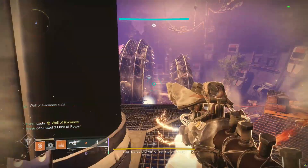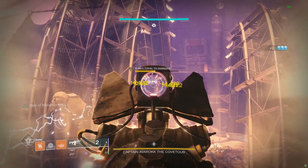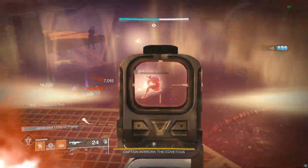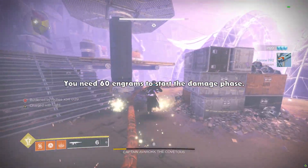The boss encounter will be a long one, so try to be patient to avoid stupid mistakes. The strategy I used is to only use the left and middle sections of the room. Always clear adds in both of these areas. After all the adds are cleared, prioritize the shank in the middle before the marauder. Don't be scared to use your super since you're always going to get one back every 10 engrams you've collected.